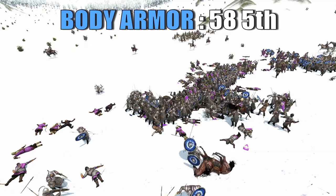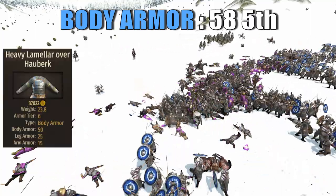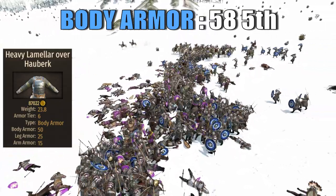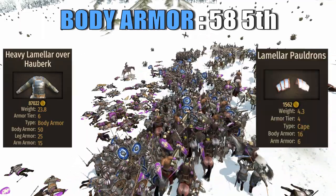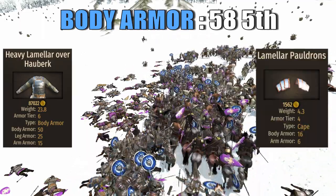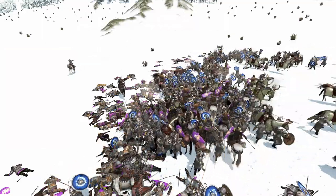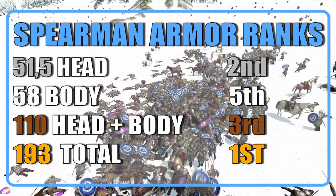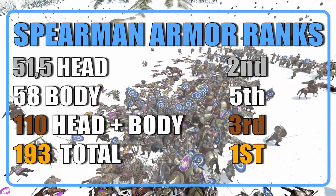When it comes to the body armor, the spearmen brings an average value of 58, split in two different templates once more. Both templates will bring the same body piece, the heavy lamellar over Oberg, but their shoulder armor is going to be different — with template number one bringing the lamellar poldrons, while the second template will bring no shoulder piece at all. Someone is being chirped. When it comes to head plus body, the spearmen ranks third across infantry with a value of 110, and gains two positions to first when we consider all armor types.